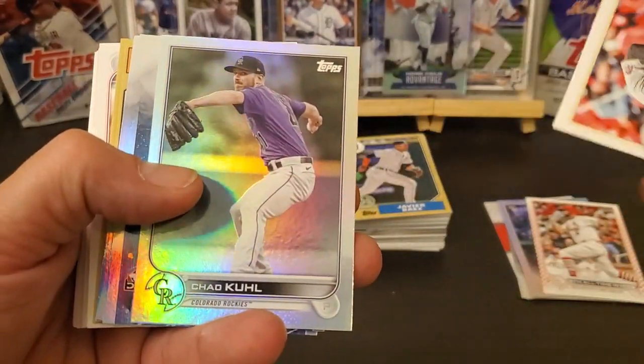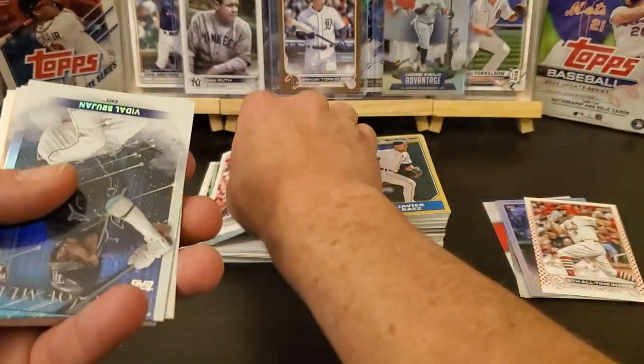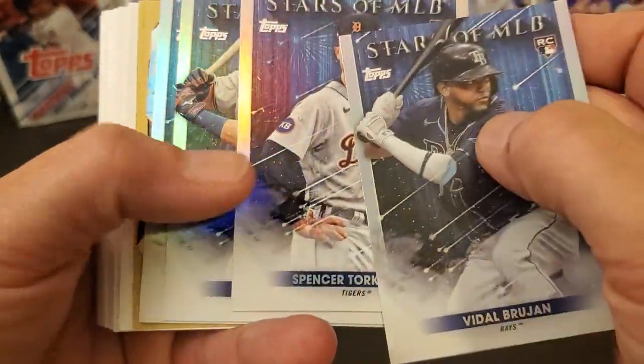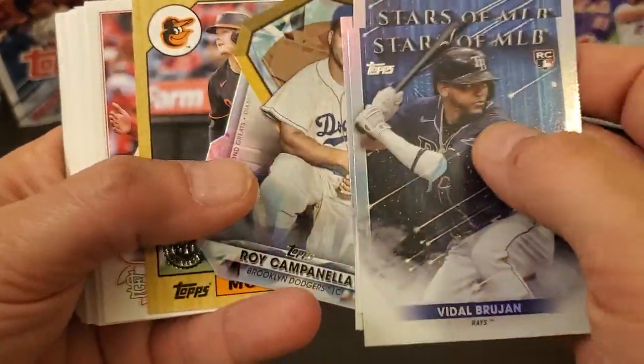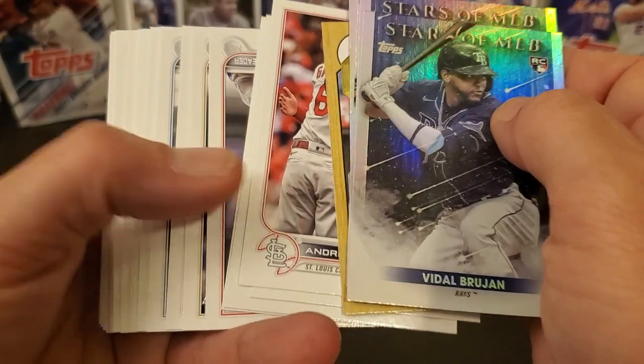Got a Chad Cole rainbow foil, got a Brujan, Torkelson, Hunter Green. I guess you get one of these diamond greats in every box. Mount Castle and then just a base.